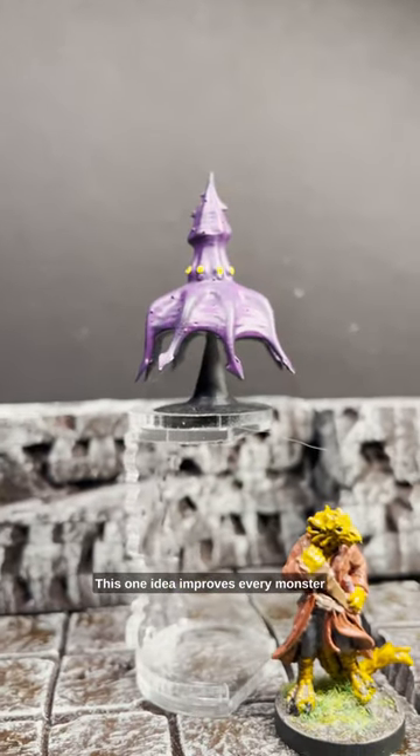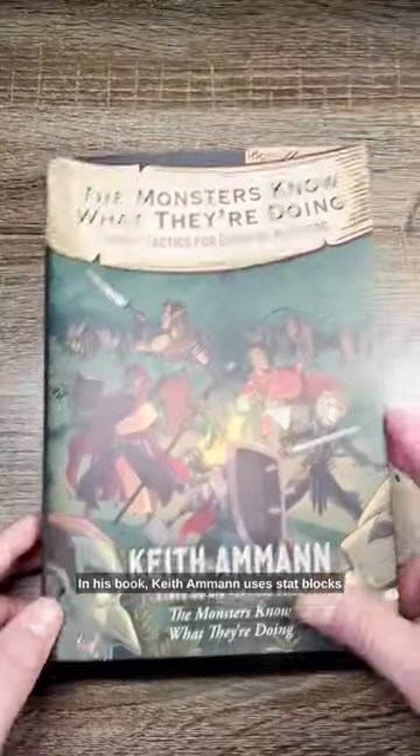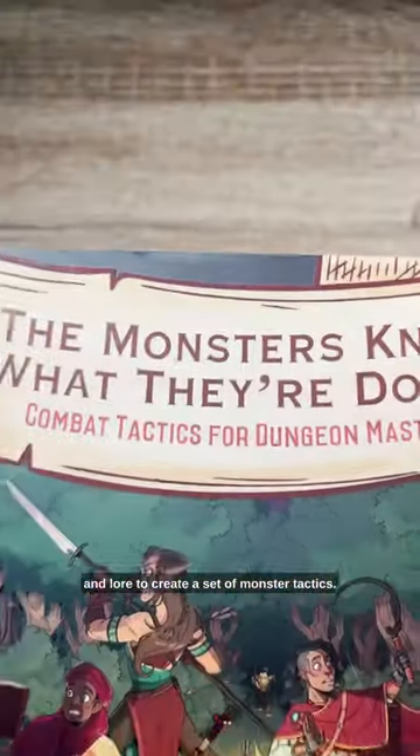This one idea improves every monster encounter I design: the monsters know what they're doing. In his book, Keith Amon uses stat blocks and lore to create a set of monster tactics.